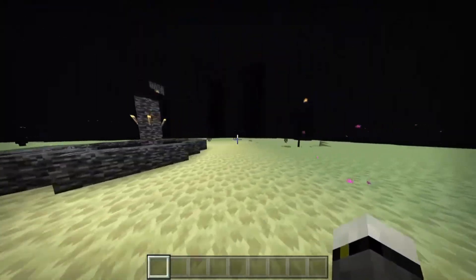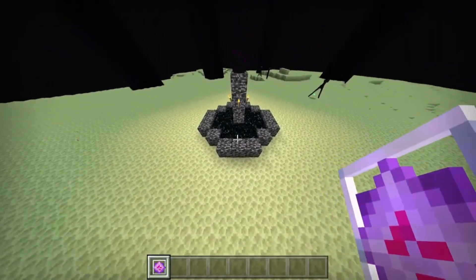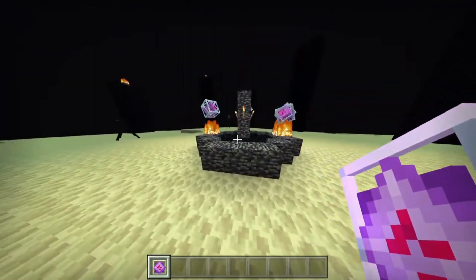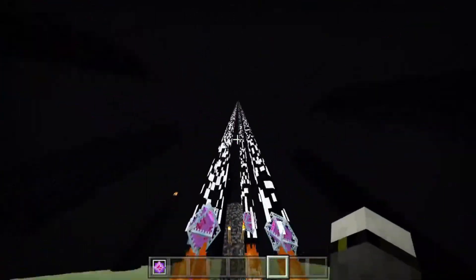So, once we've done this, how can we revive the Ender Dragon? It's very simple — we just have to place an End Crystal in each of the four corners, right on this block here. 1, 2, 3, and right on this 4th block we place the last crystal, and you're going to see the Ender Dragon start to revive.